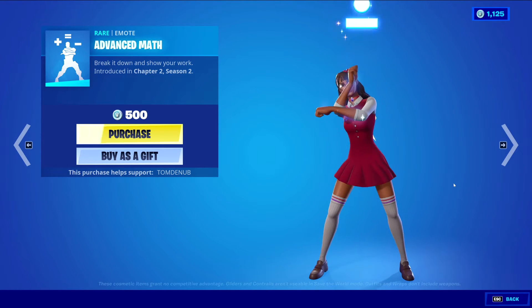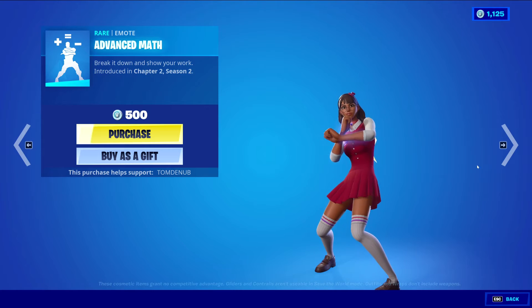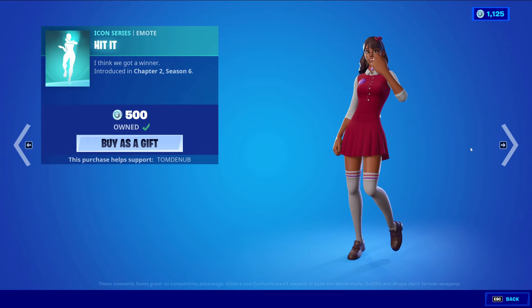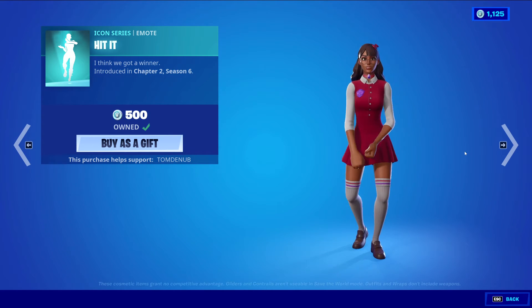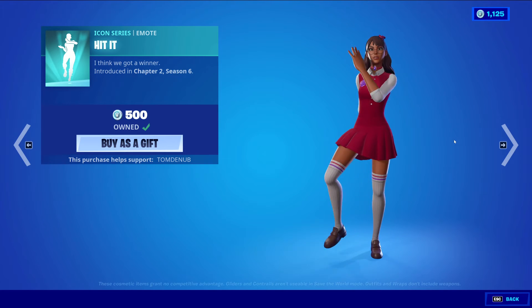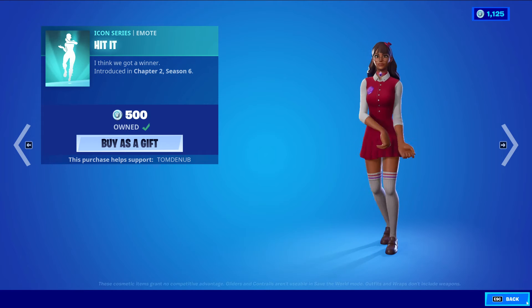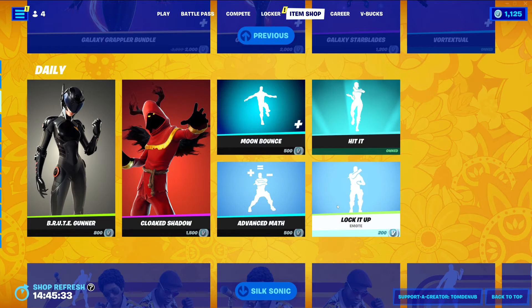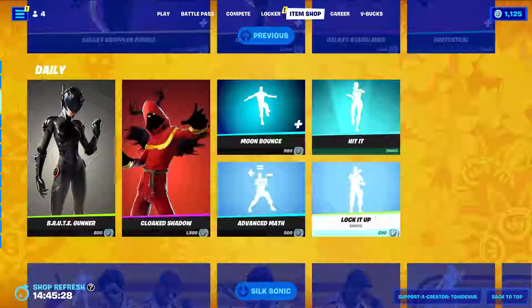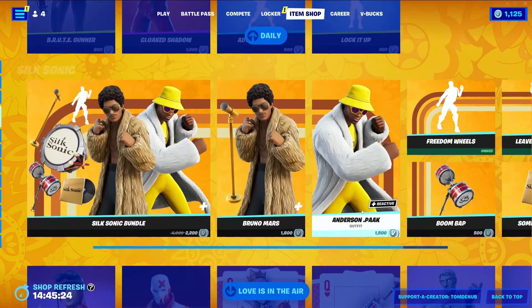Advanced Math — another Rare emote at 500 V-Bucks. Pretty rare as well — I like it. Hit It — an Icon Series emote at 500 V-Bucks. This one was starting to get kind of rare. It came out in Chapter 2 Season 6, returned a few times around that time, and then kind of just stopped. But now it's back. We have Lock It Up, an Uncommon emote at 200 V-Bucks — this one I see in the item shop quite often.